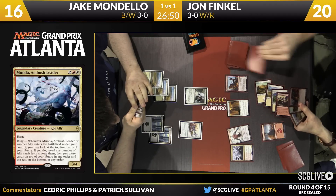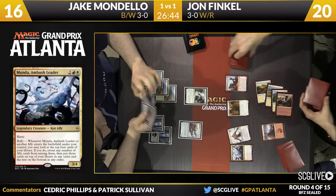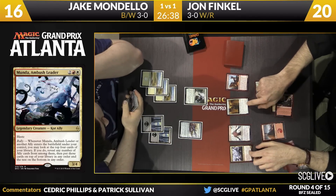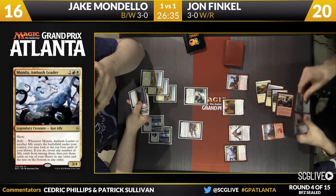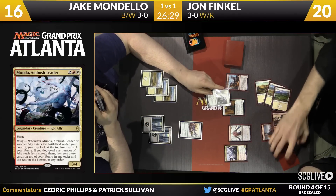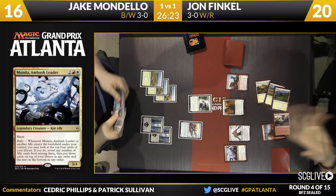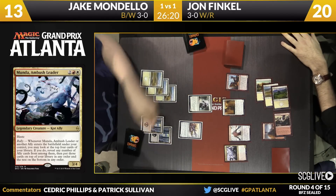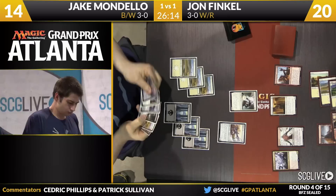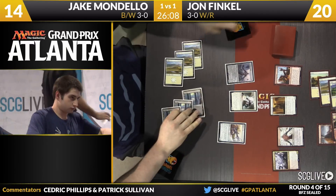Take a look at the top four cards in your library — if you reveal any number of Ally cards from among them, put those cards on top of your library in any order and the rest on the bottom. Looks like all four head to the bottom there for Finkel. He's going to come in with Munda and the McKinney Patrol. The Stonehaven Medic will block the patrol. The damage from Munda will come through. Mondello's going to gain a life, go back up to 14 as he draws. There's a Swamp.